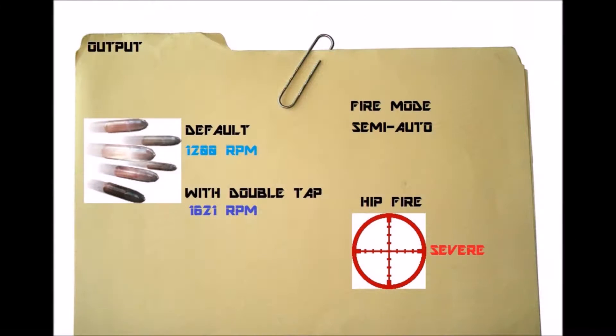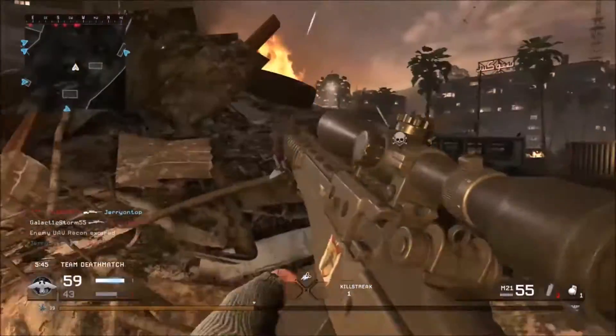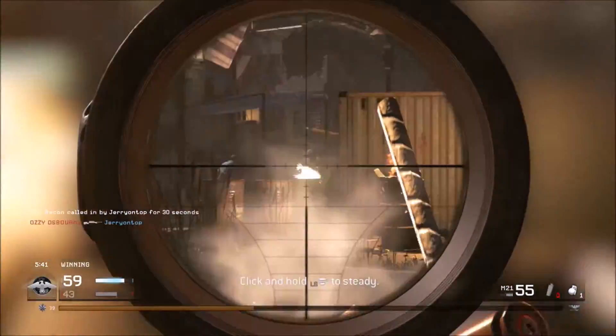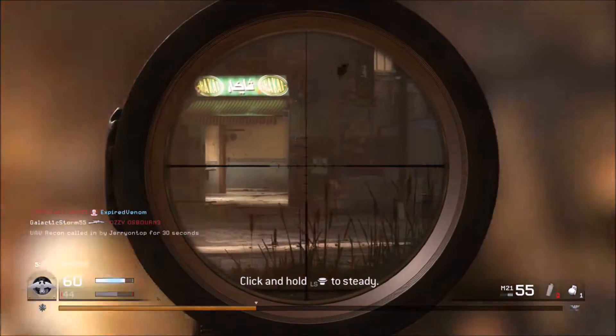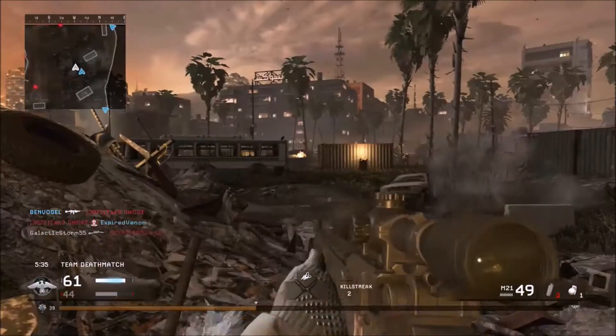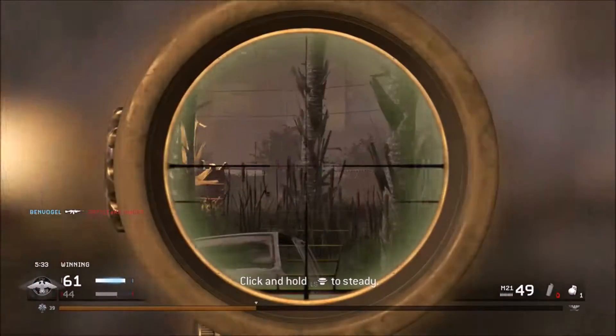Like most semi-auto weapons, you do have a very high fire rate. But this isn't recommended due to the recoil of the weapon at 1200 rounds per minute. And with Double Tap equipped, it gets even worse at 1621 rounds per minute. With that recoil, it is going to be impossible to use the sniper rifle effectively at that high fire rate.